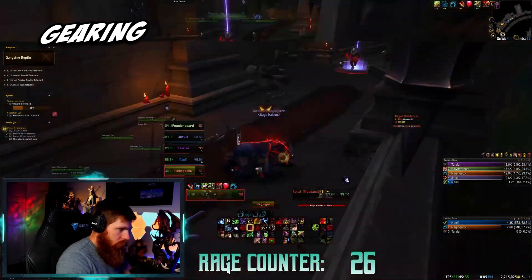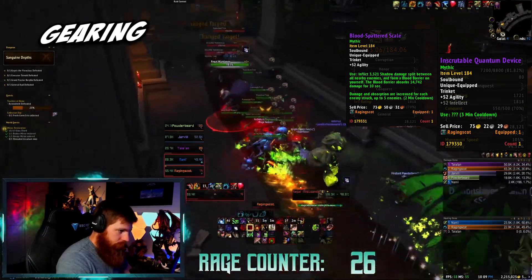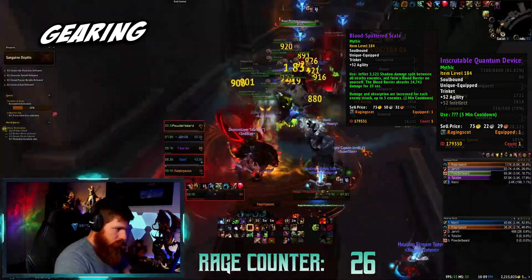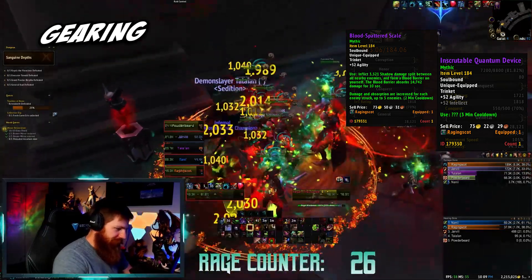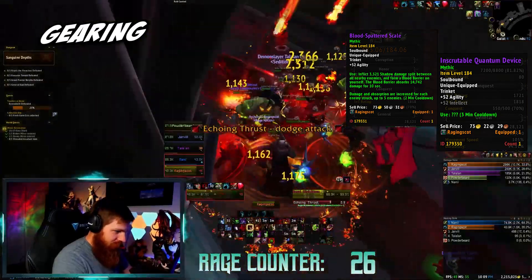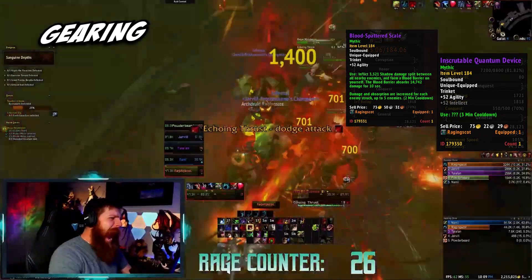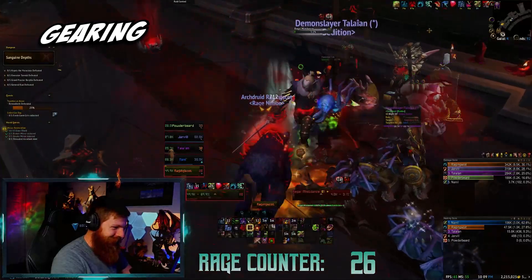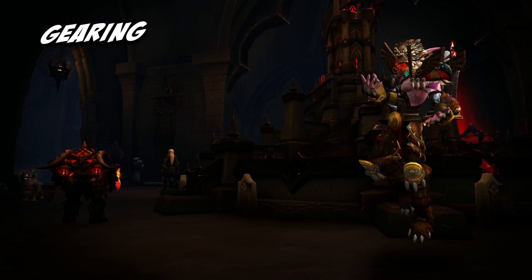As for your trinkets, I am running the Blood Spattered Scale from Hakkar in the Other Side, and the Inscrutable Quantum Device from the Manastorms in the same dungeon. The Blood Spattered Scale, when used in larger back pulls as I am notorious for, scales up in both damage done and damage blocked based on the number of mobs around, with a cap of 5. The Inscrutable Quantum Device more often than not grants me around 500 versatility or crit, but its use varies based on the situation. For example, if you are CC'd, it will break your CC when used. It's a nifty little trinket, and with not many great equipped trinket options available until Nathria's release, I find it to be the best defensive and offensive option for Guardian Druids.